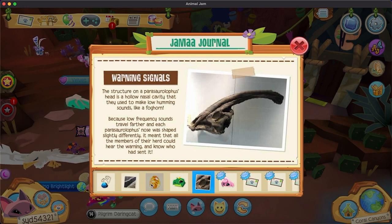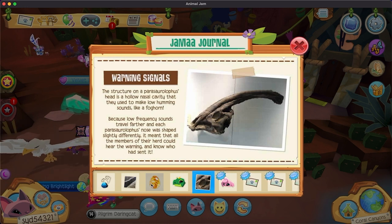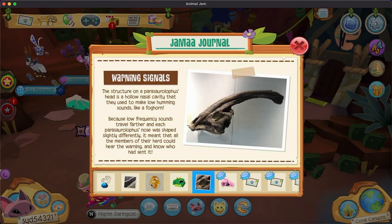The crest structure on a Parasaurolophus's head is a hollow nasal cavity that makes a low humming sound like a foghorn. Now I want somebody to make a foghorn leghorn Parasaurolophus crossover, please. Because the low frequency sounds travel farther, and since each Parasaurolophus's crest was shaped slightly differently, herd members could hear a warning call and know who had sent it.